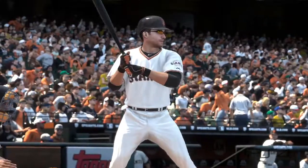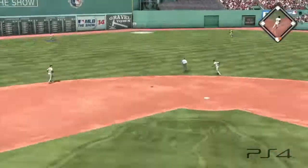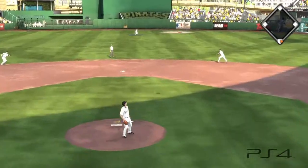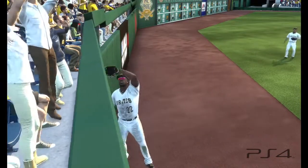This change adds a new level of depth and uncertainty to fielding fly balls this year, especially ones hit very hard or that end up as home runs. For those home runs that aren't no-doubters, you won't be able to gauge exactly if the ball will make it over the wall or not, as you could in previous versions of MLB The Show.